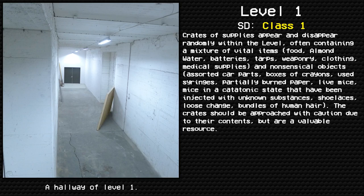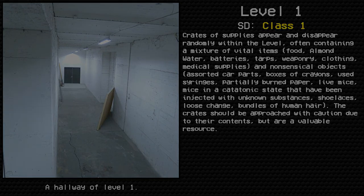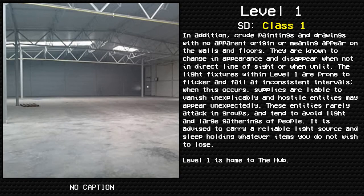Crate contents also include weaponry, clothing, medical supplies, and nonsensical objects: assorted car parts, boxes of crayons, used syringes, partially burned paper, live mice, mice in a catatonic state that have been injected with unknown substances, shoelaces, loose change, and bundles of human hair. The crates should be approached with caution due to their contents, but are a valuable resource.